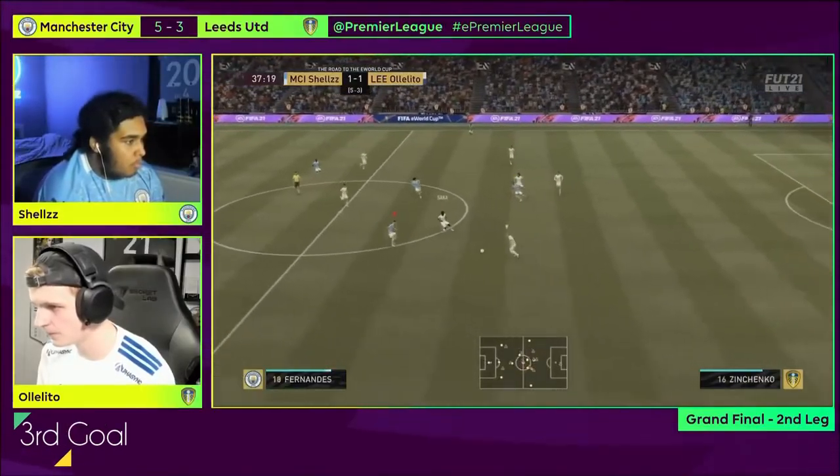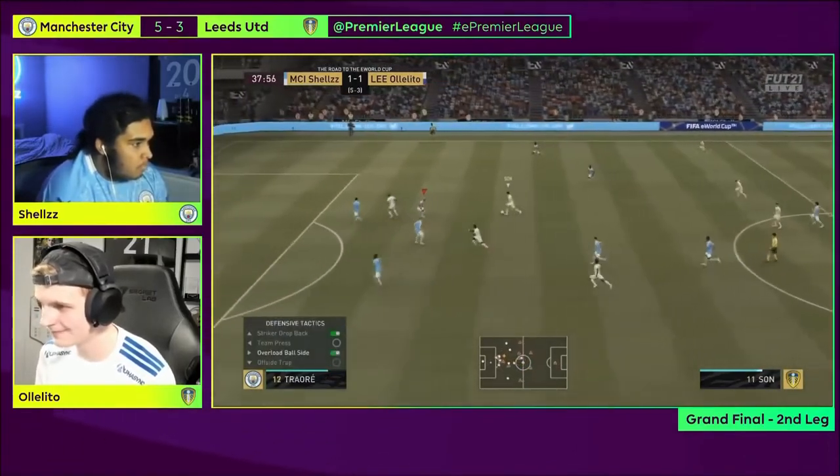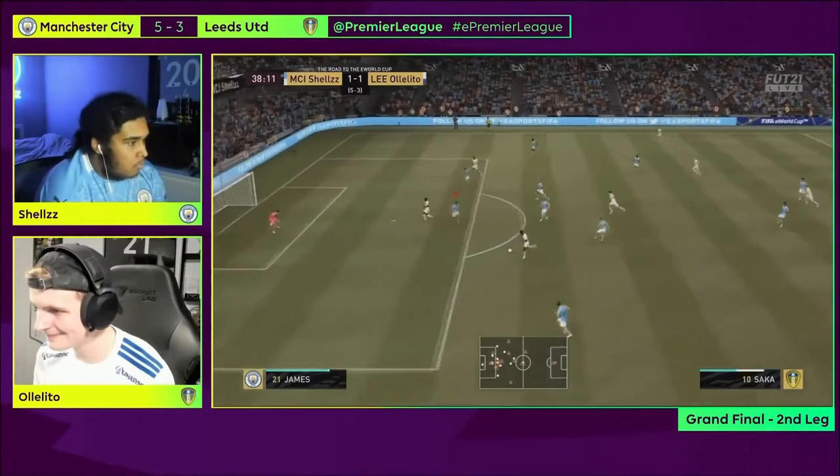Third goal. Ololito was once again through on goal, thanks to his quick one-twos and a fast-paced counter-attack to break Shells' five-man defence.